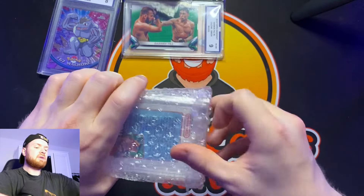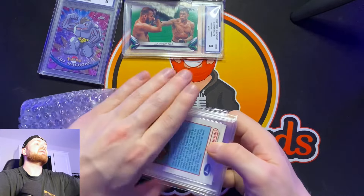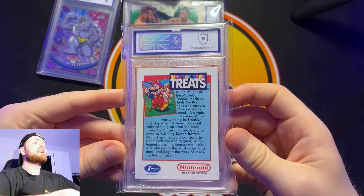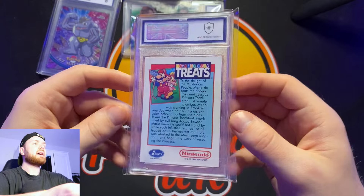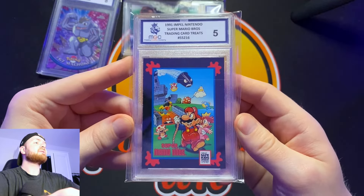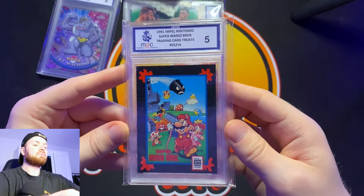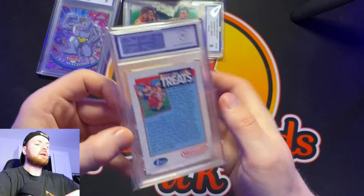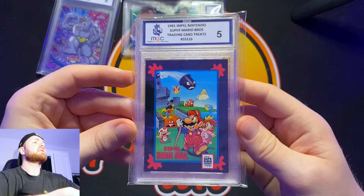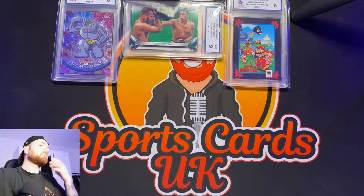Up next — you might have seen it already, but it's the Nintendo Mario Impel card. We didn't expect to get a 10 on this. We got a five on the Link card last time — if we can beat a five I'd be happy. We got a five on this one as well. It doesn't really matter what grade this got — it's going to sit alongside the Link card from the same Impel set. They'll match, which is actually quite good.